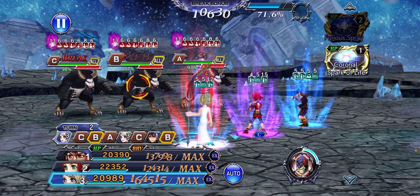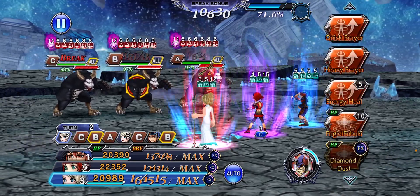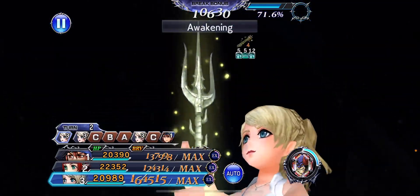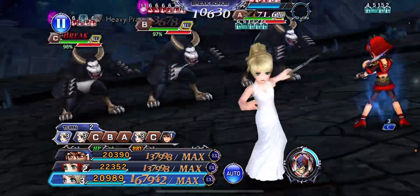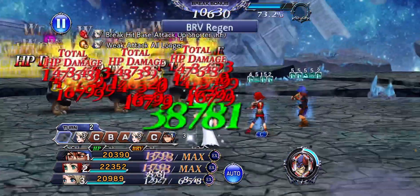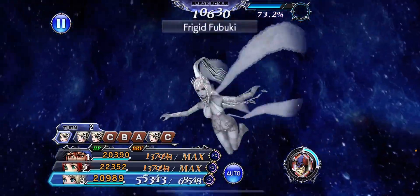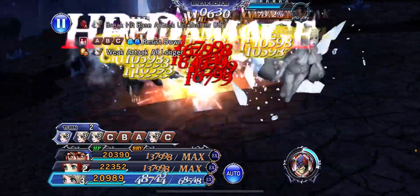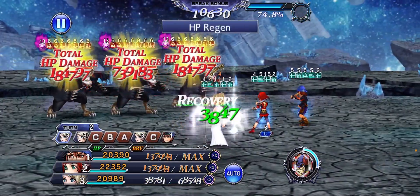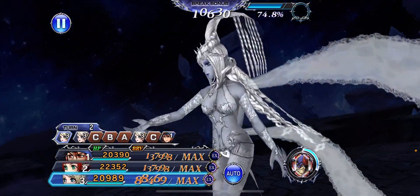They don't look like they have that much health actually, so that's pretty good. I want to hit them a little bit — I really want to do a lot of damage instead of building the gauge. I want to use her skill two because we're gonna build the gauge easily with skill one and using the LG. It already starts at about 50, so I'm just trying to hit them with damage. They're kind of squishy since there's three of them, so that's really good.